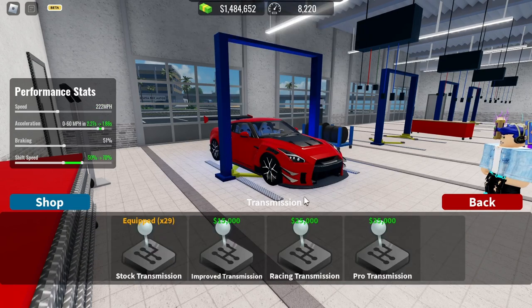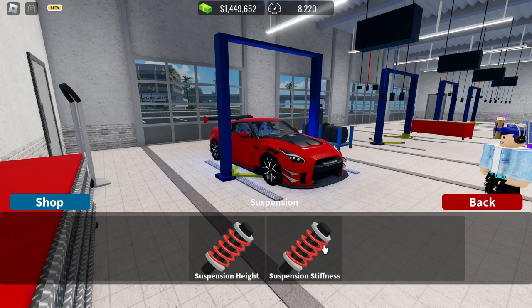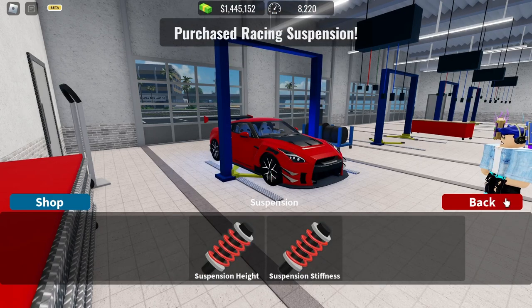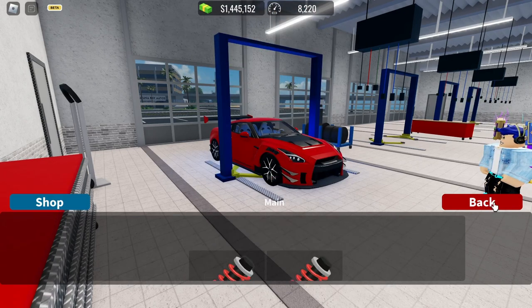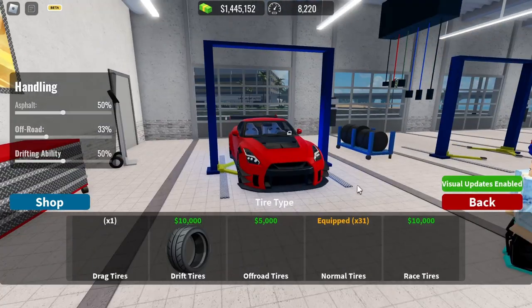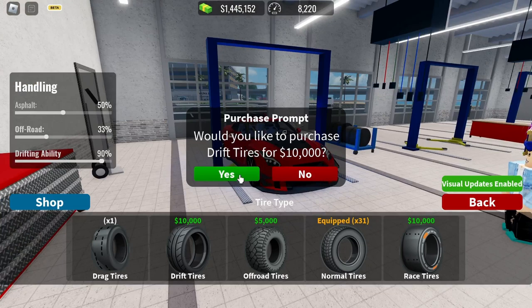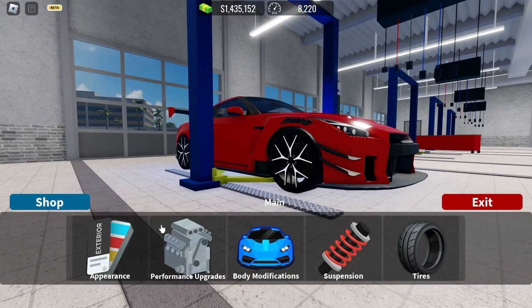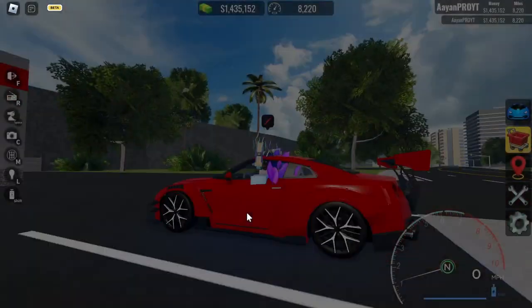What you need to do is go to the performance upgrades. Your car needs to be maxed out in order to drift. Make sure it's rear wheel drive, because if you have rear wheel drive you're going to be the best drifter in the lobby. All wheel drive you cannot drift as much — that's more for racing. Then go to the tire section and you have to have the drift tires equipped.